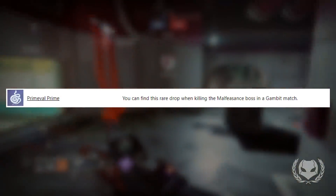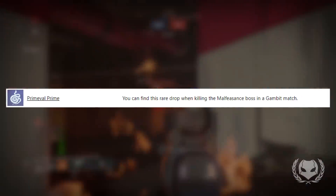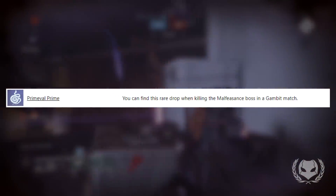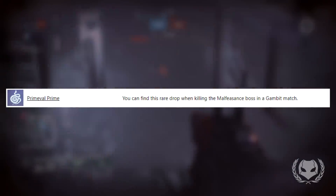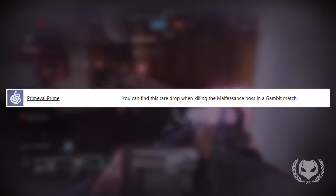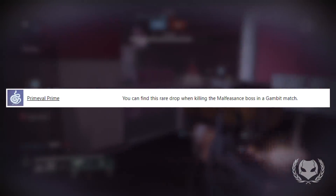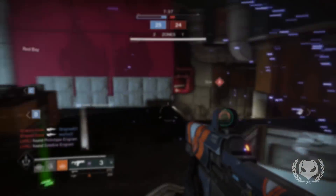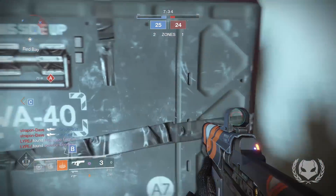There's the Primeval Prime emblem whose description reads: 'You can find this as a rare drop when killing the Malfeasance boss in a Gambit match.' I thought this was interesting because apparently a boss shares the same name as the exotic hand cannon Malfeasance, so I'm wondering if that hand cannon is somehow tied to this boss, or if they just happen to have the same name. There are also a few emblems you get for completing nightfall versions of the new strikes.